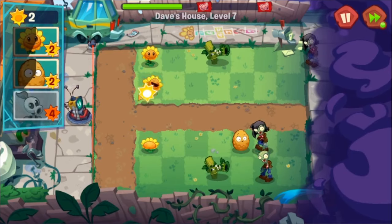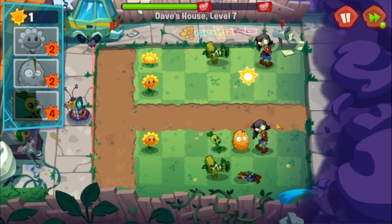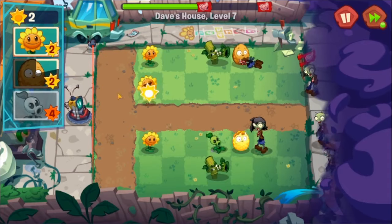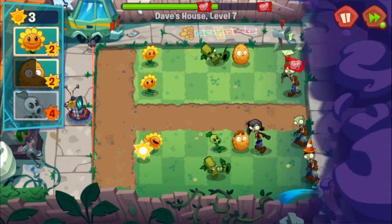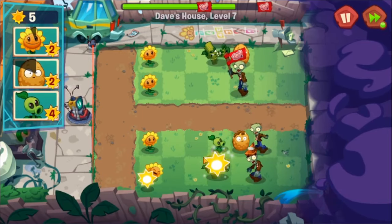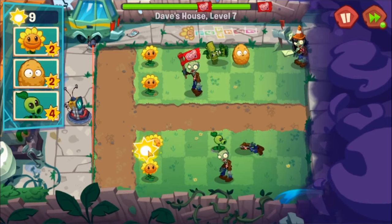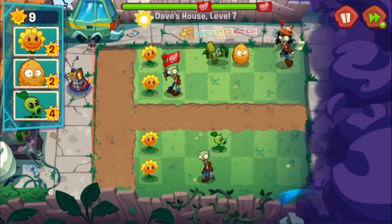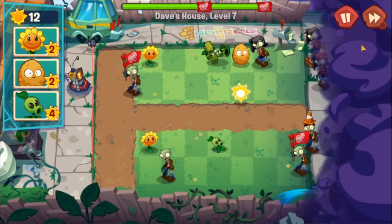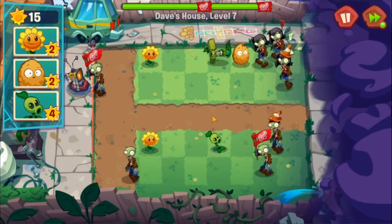We'll place a walnut right there and produce some sun, then get a peashooter right here. We can make the pattern because these two are on the ends. Oh no, the flag zombie got too far and I can't dig out the walnut. Did I just lose? Does the lawnmower only work one time?